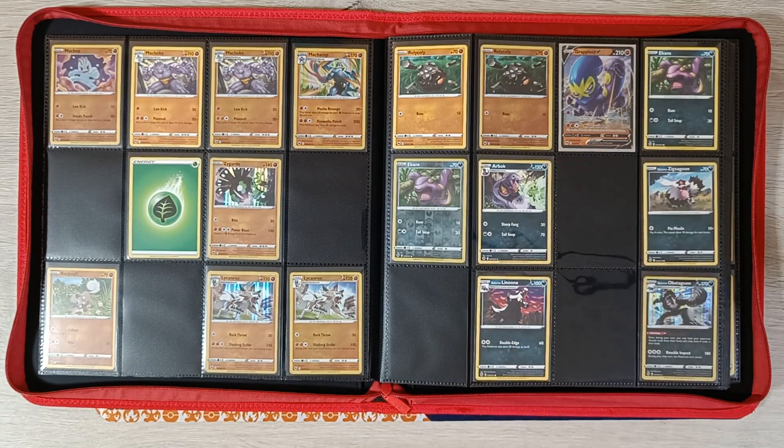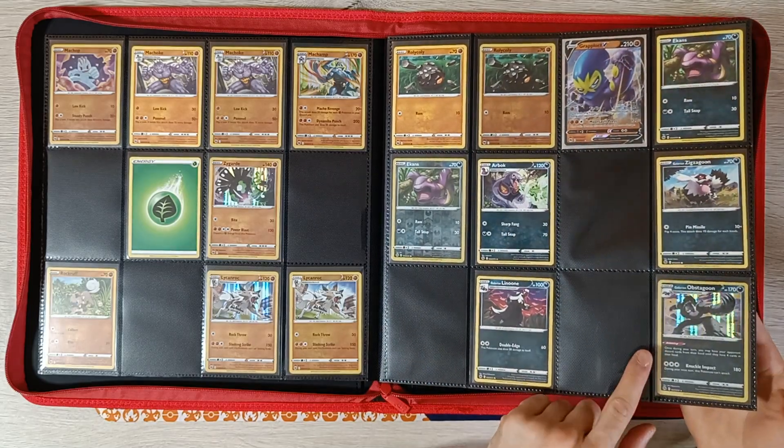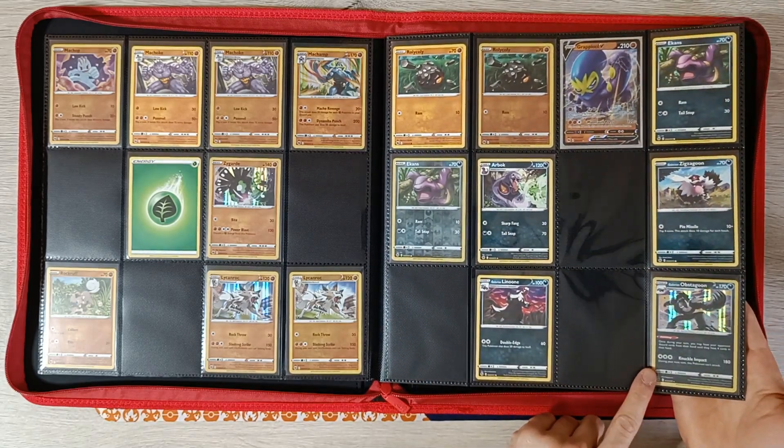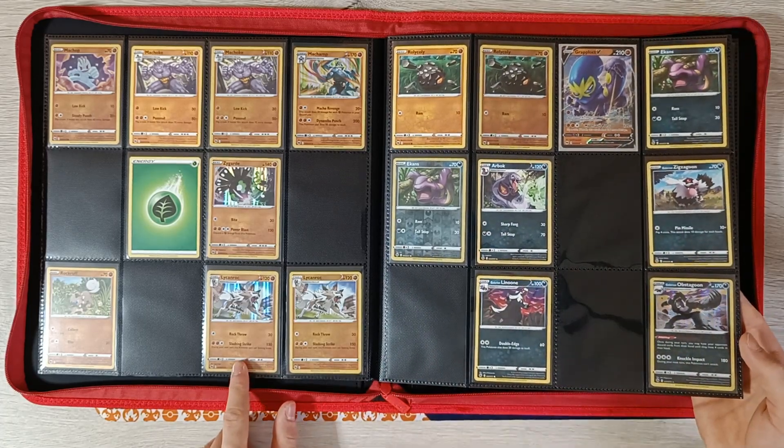We have Grapplocked V on the next page. Arbok, Zigzagoon, and Linen Reverse — still need those cards. And by the way, the rares in Champion's Path are always holographic. As you can see, all of the rares are holographic.